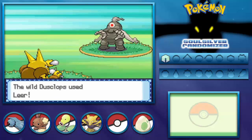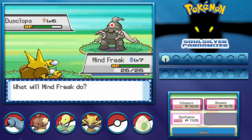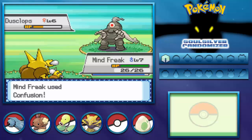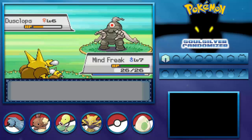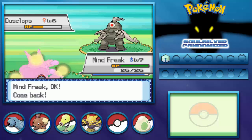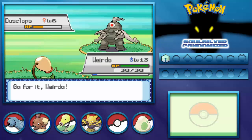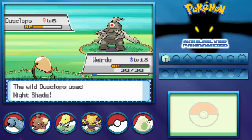Is it just me or is Psychic not super effective against Ghost types this generation? I know I didn't randomize the types. I've had this problem in actual copies of the game too, not just the emulator. I need to find my actual copy of this game.